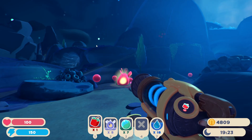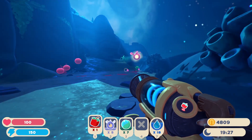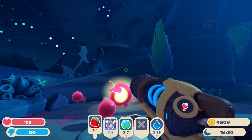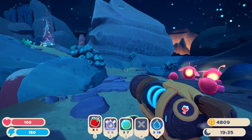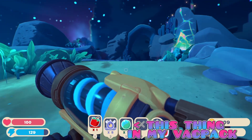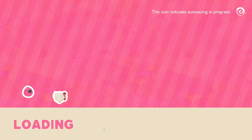Hey guys! Welcome to Slime Rancher 2. Today I am going to show you the easiest way to get Moondoo Nectar. You have to go to the Starlight Strand and I have the teleporter just right behind my back.